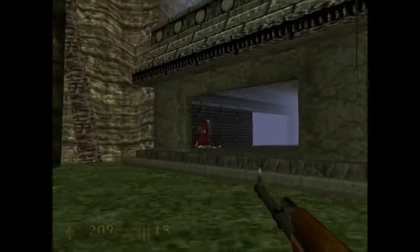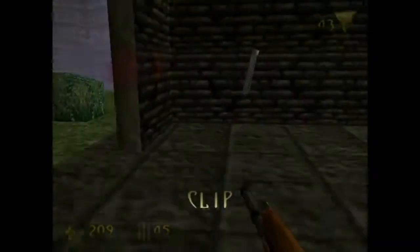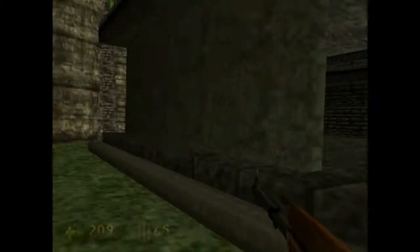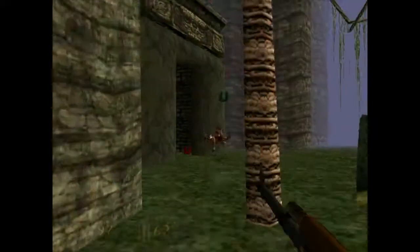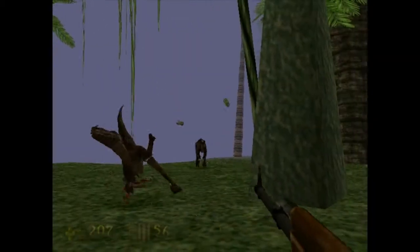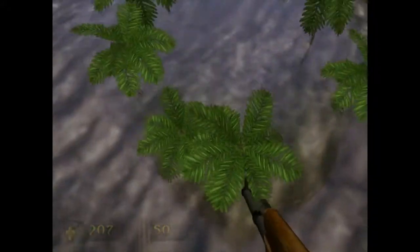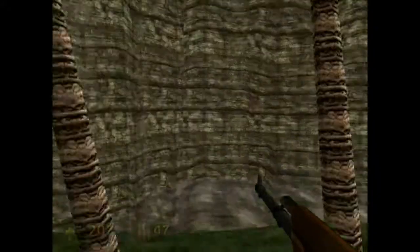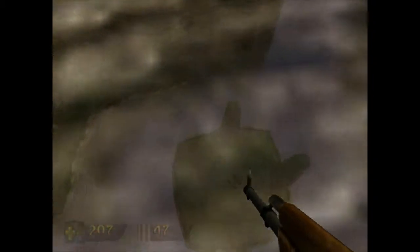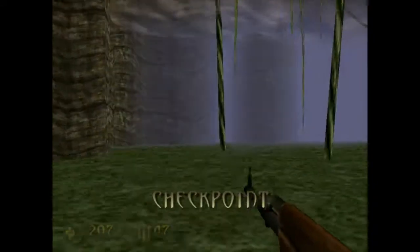Now we have to do another jump — there's the jump we want. Got it. Yep, chronoceptor piece. Now we've got the first two.